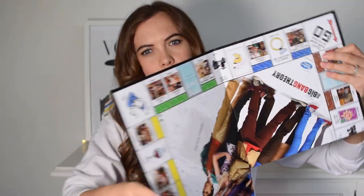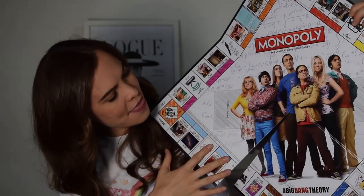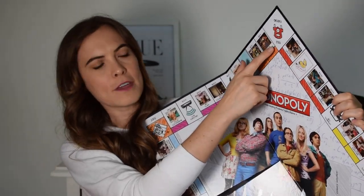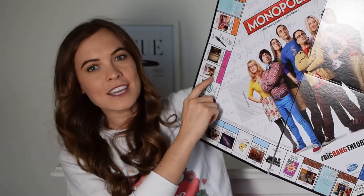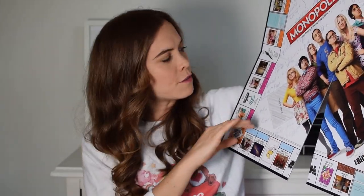So then here we have got the board. It's got them all in the middle, and it's got the normal Go sign like where you start. It's also got normal free parking, go to jail, and jail. So that's totally normal. And everything kind of looks like it's been drawn and sketched on by Leonard or Sheldon, one of the scientists, when they've been doodling their clever stuff.